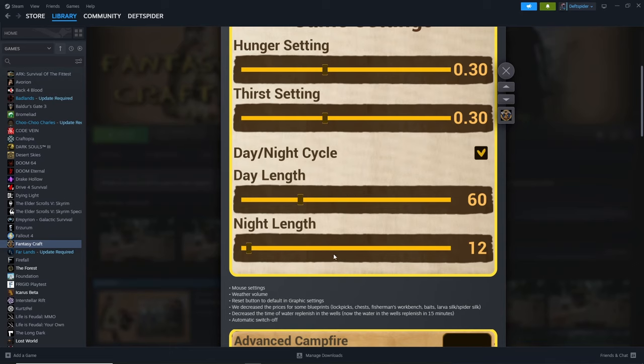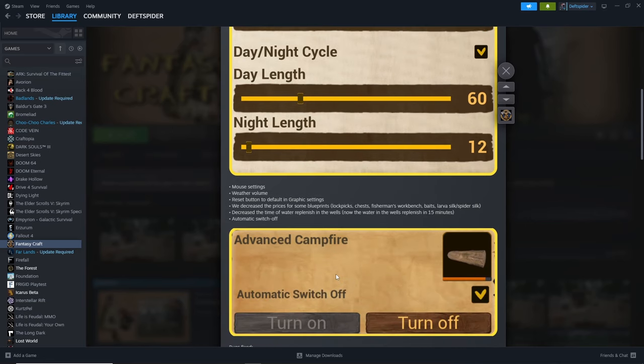I could not find a way to apply the new settings while in my continued save game, which I will continue playing. I'm not going to turn down the settings just to make life easier when it's already pretty easy.